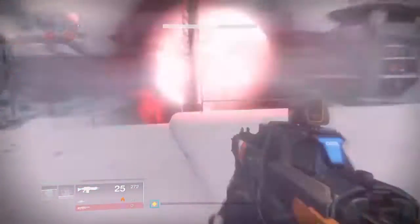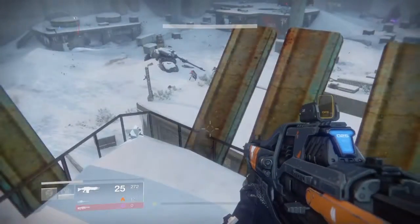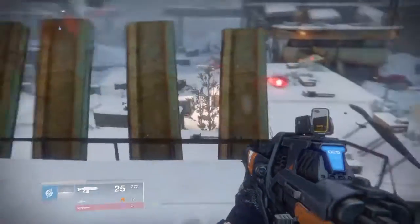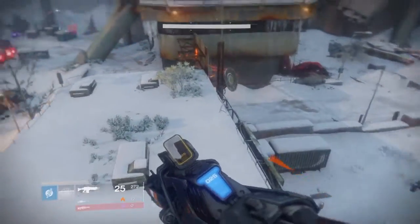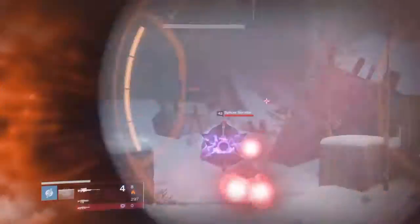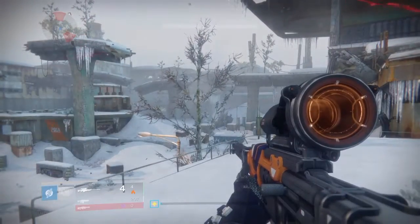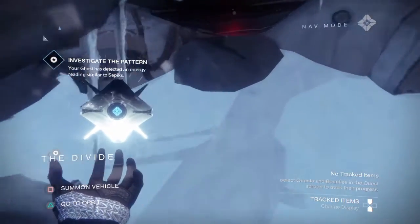Here we are in the Divide. There are several fragments and ghosts to collect in this small area and I'll go through those with you now. You want to jump down from here and head to the dead Devil Walker covered in snow, and you should see the fragment glowing just there.